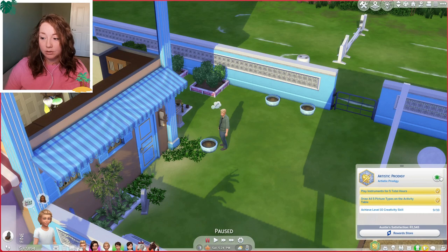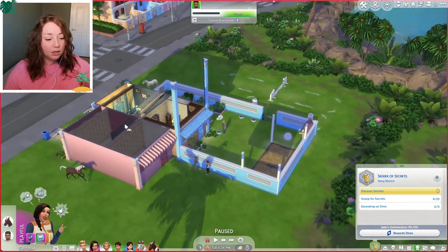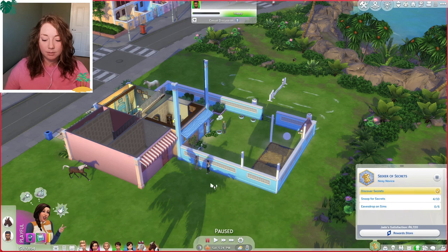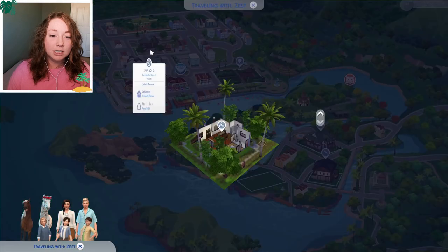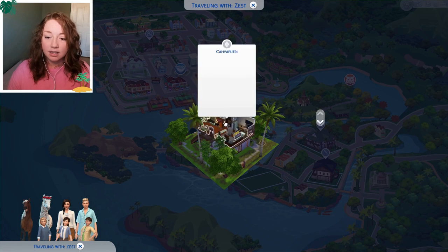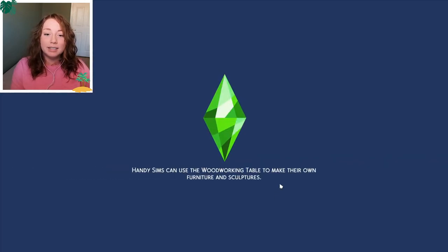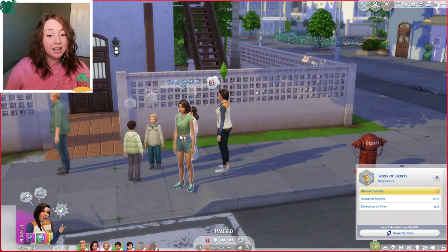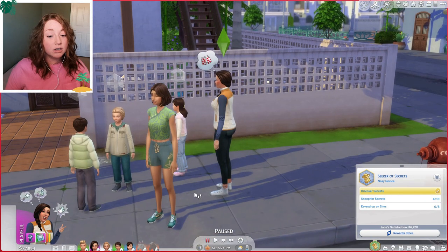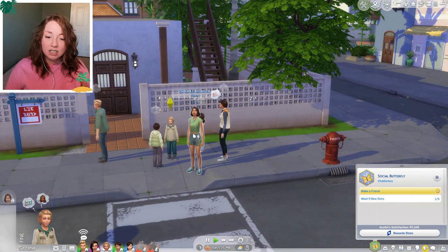I'm gonna switch all the kids over to the social aspiration because none of them have completed that. I think we're gonna go explore the town, see what we can get up to, see who we can meet, who our neighbors are. Should we just hop right over here and meet this neighbor? I want to take everyone along with us because I like to micromanage my sims.